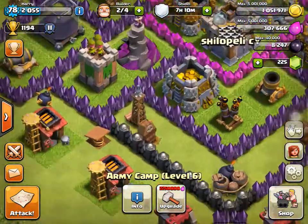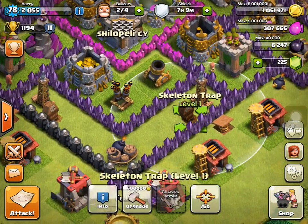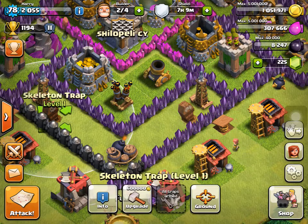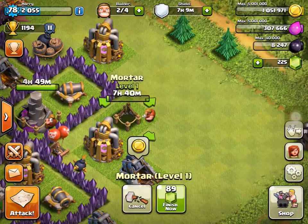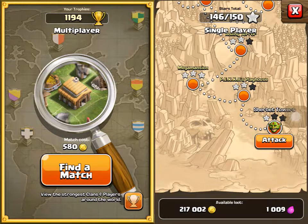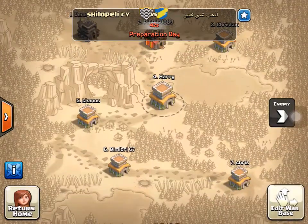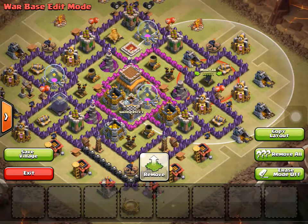Before we get started, let's see the update stuff again. I've built the skeleton traps — I've set one to ground and one to air. The mortar is being upgraded. I'll change my layout after it's built. Here's my war layout — I've put the mortar here.